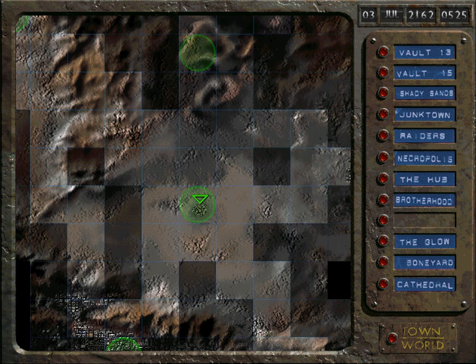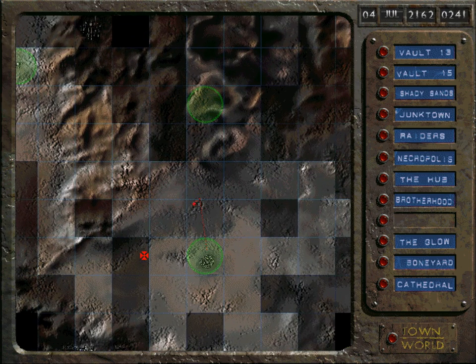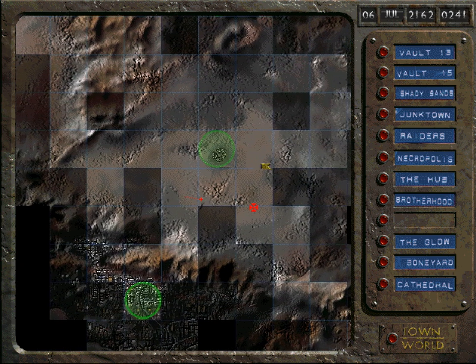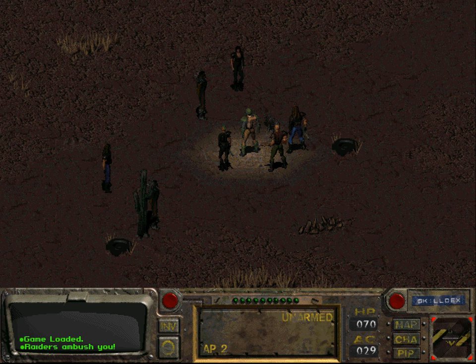Since I destroyed the deathclaw earlier, there's no easy way to grind XP, so we're going to do it the hard way — running around the desert hoping for random encounters with enemies, and hoping the game doesn't crash, because that's also a thing that happens.